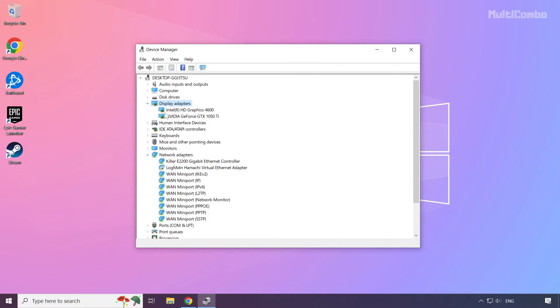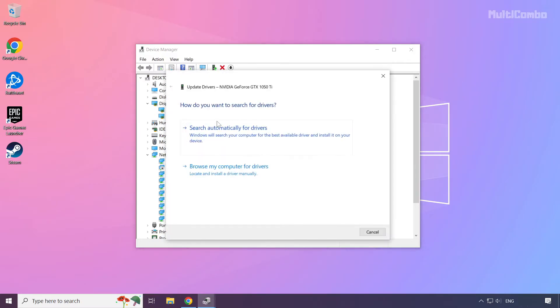Select your display adapter. Right-click and choose Update Driver. Then select Search automatically for drivers.